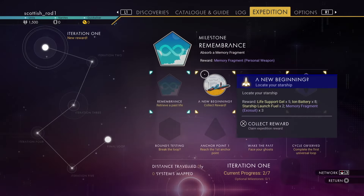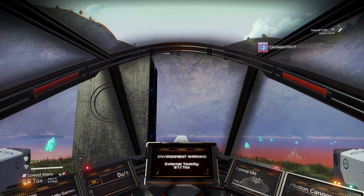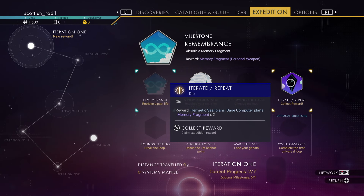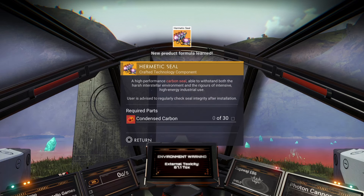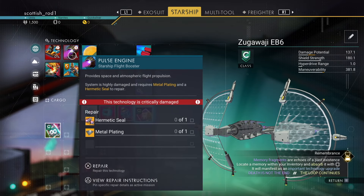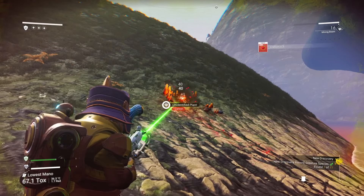Remember to pop your milestones. Let's pop iterate-repeat. There you go — you've got the recipe for the Hermetic Seal. Now it's time to make repairs on the ship. You'll need a Hermetic Seal, a metal plate, ferrite which you'll get from refining ferrite dust, and a dehydrogen jelly.